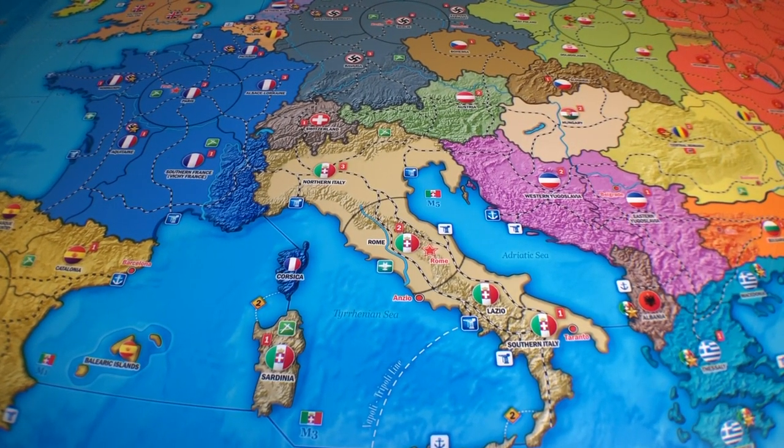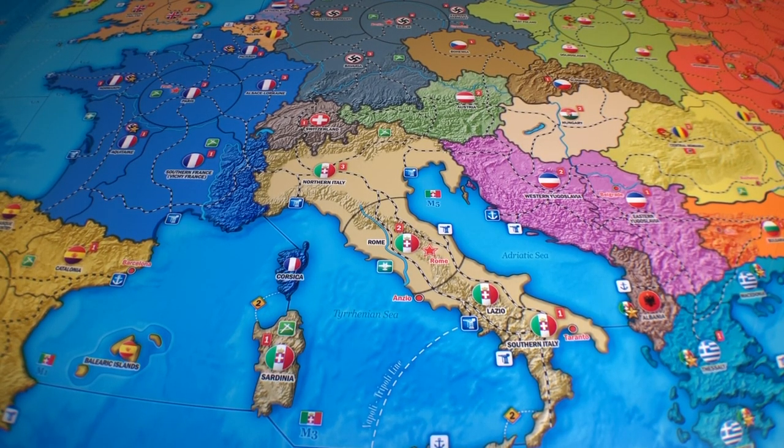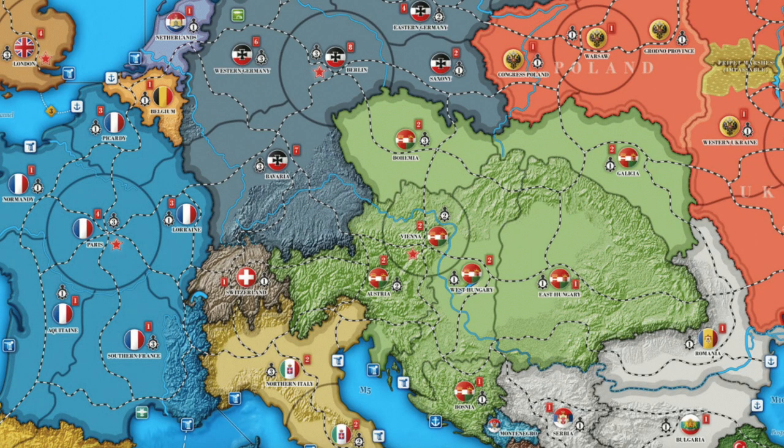Italy has several different roundels available — the fascist roundel, the air force roundel, and others. For major nations like Italy you can get multiple variants. Now here's a first look at Global War 1914 in Europe. Looking at the Italian roundel — it's slightly different, with a couple of variations on the flag. There's the Austro-Hungarian Empire roundel, which is a cross between the Austrian and Hungarian flags, also used in Axis and Allies 1914.